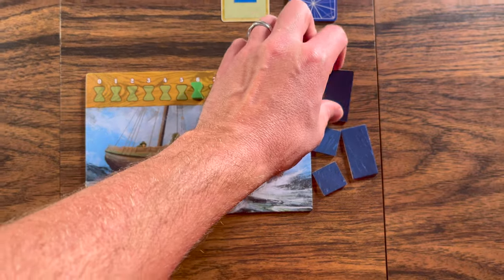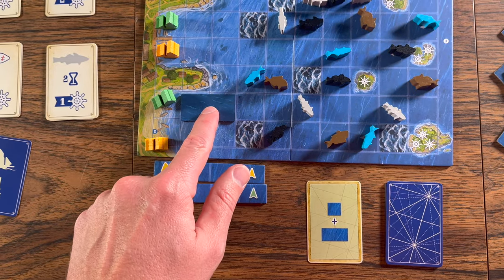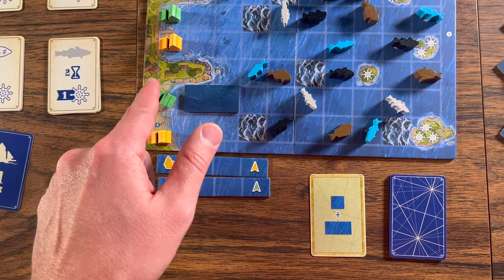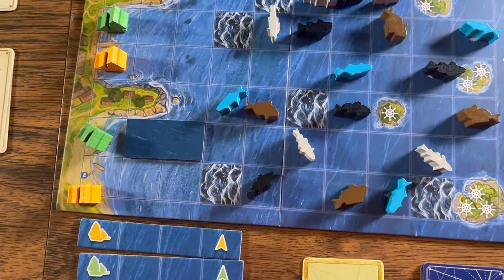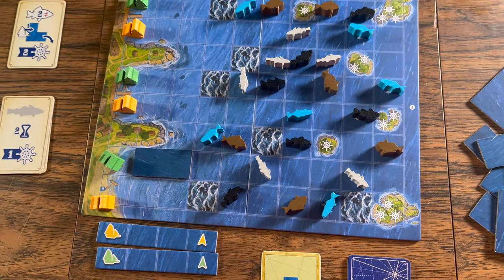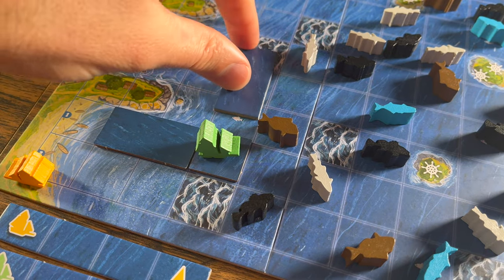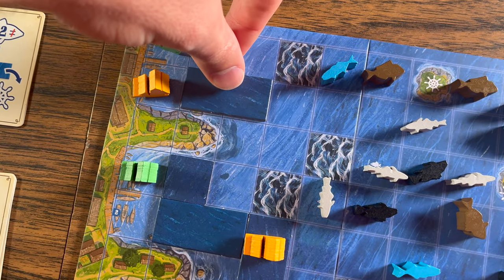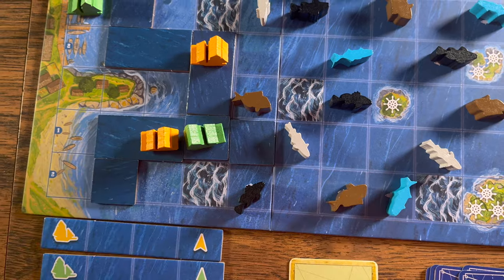The first action, Chart a Course, doesn't cost any time. You will place an ocean tile from your personal supply onto the board. It has to be orthogonally adjacent to a space with a ship, must fit inside the board's grid, and only on calm water spaces. It can't cover a fish, an island, the shore, a ship, or any rough waters. After a fish is removed it can be placed on that space. The tile can be oriented in any way, and you place one tile per action.